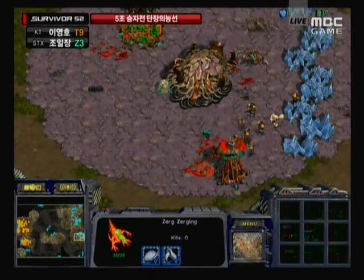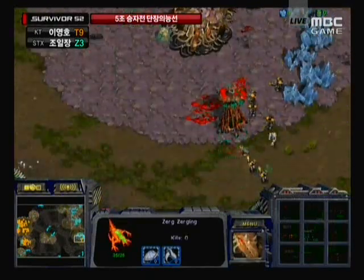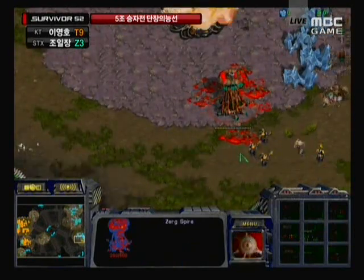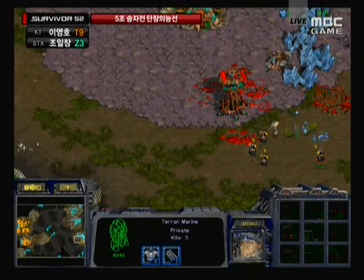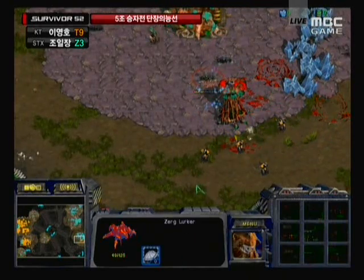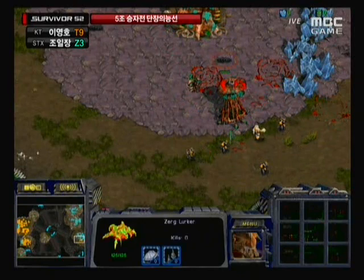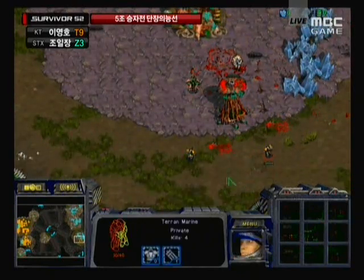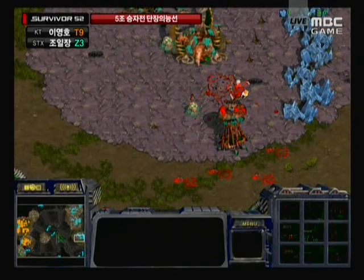Let's see if those medic marines can go and pull back and take that out. Lurkers coming into the back, actually using that Spire's defensive structure to take out those Zerglings. Still doing a lot of damage — taking out another lurker. Beautiful marine control. Two lurkers down to four, five marines. He's just been calmly setting and positioning these marines beautifully to take out these lurkers.